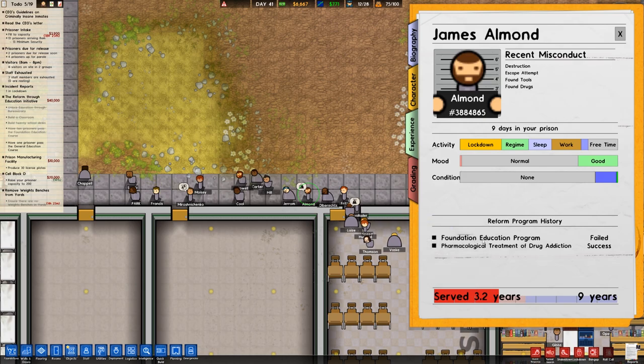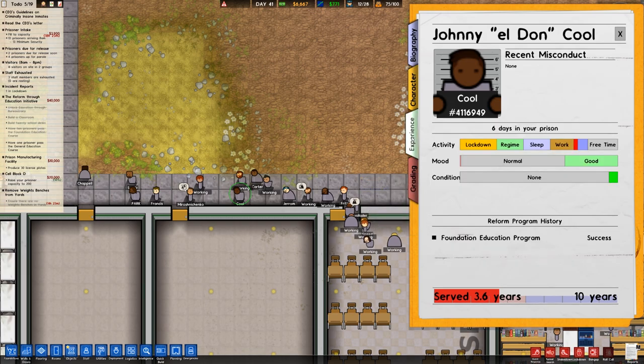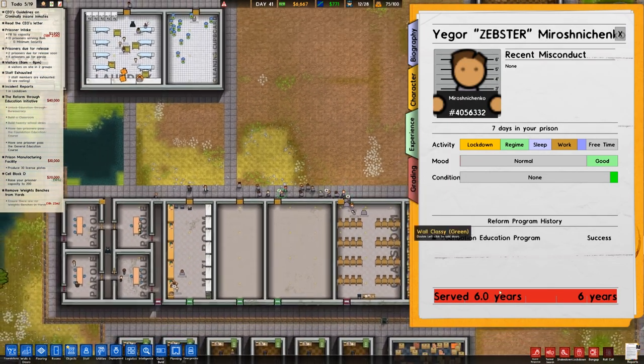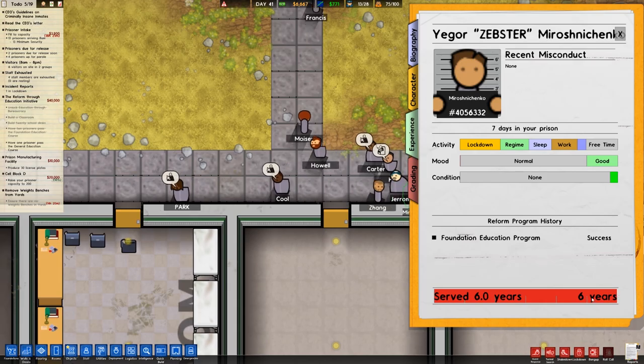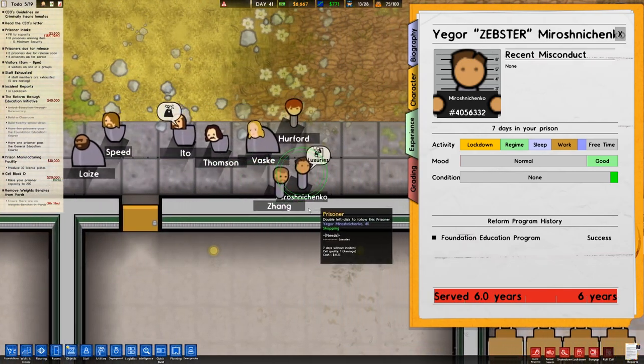Checking Armand — actually failed the foundation education program, but they've passed the pharmacological treatment for drug addiction, which is good. Jerem here: success on that program. Johnny — foundation education program success. You can see the trend we have going here. This prisoner has served 6 years of 6 years, so they're about to be released literally any second — and there you go, they've been released.